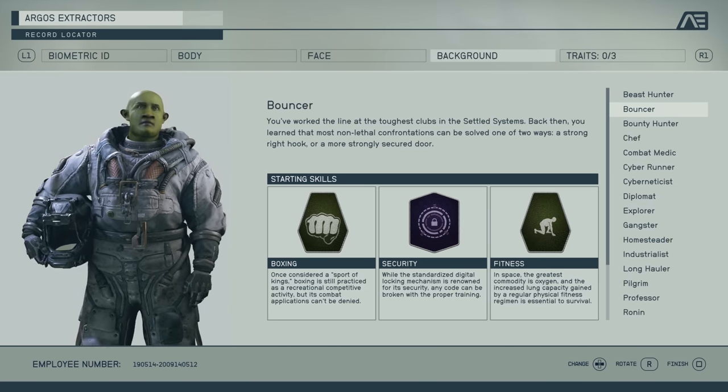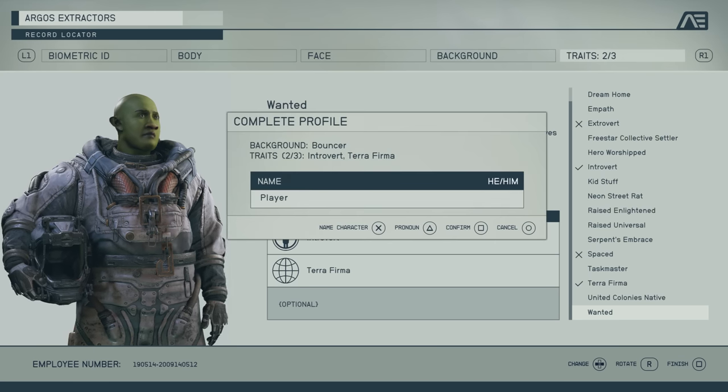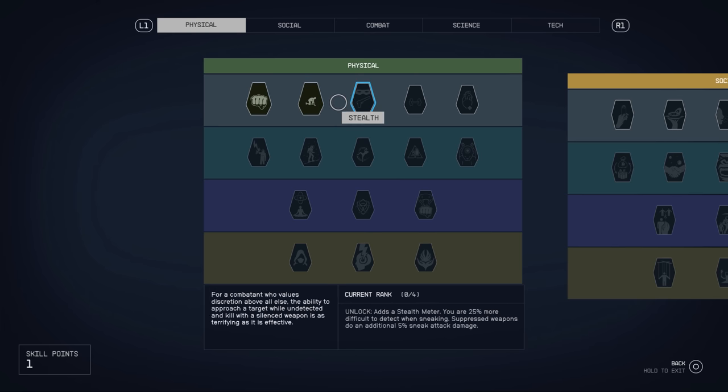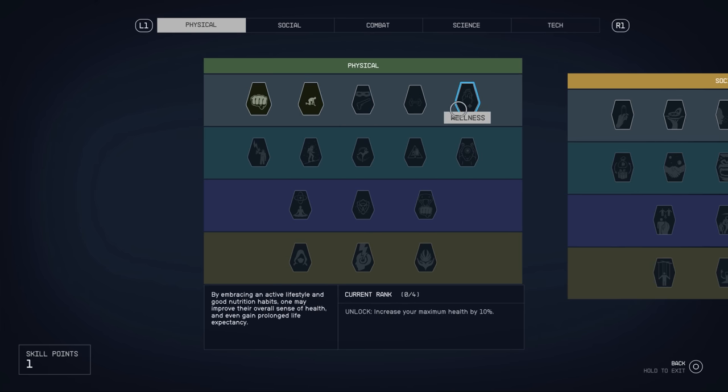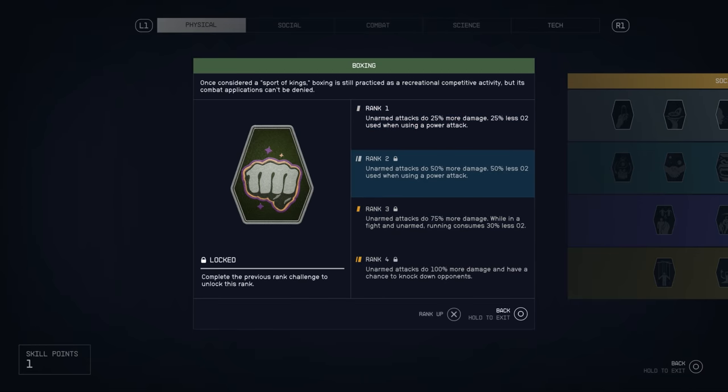Funny internet guy makes ugly video game character - now everyone laugh. But for real, 10 internet points and a firm handshake to anybody who can guess who I made. There are no fist weapons or brass knuckles or anything like that, but you can get perks that increase your fist damage or give you the ability to knock people down or stun them, and you can also get some armor that increases your fist damage.